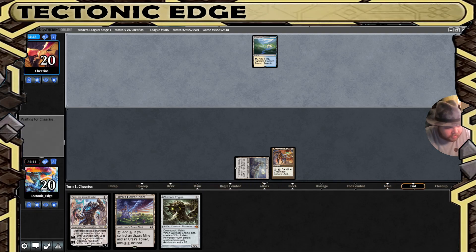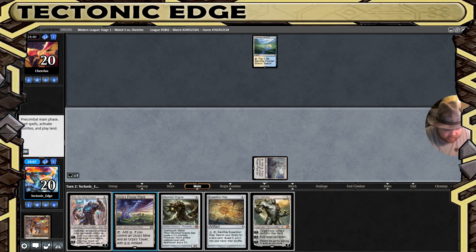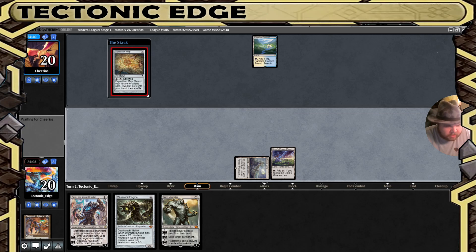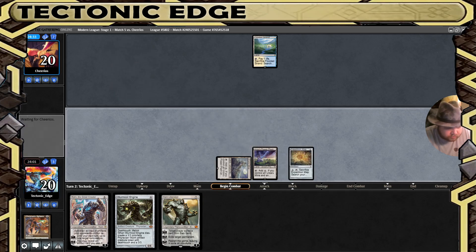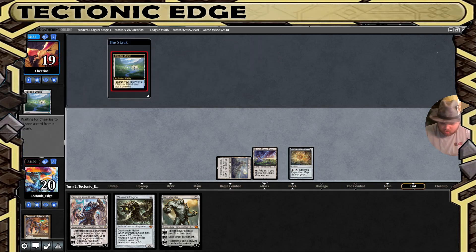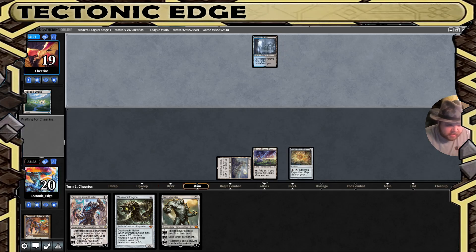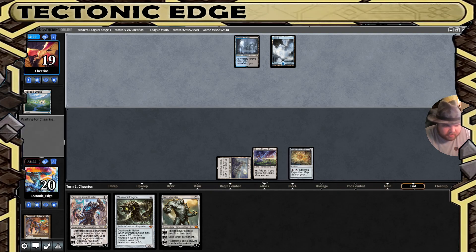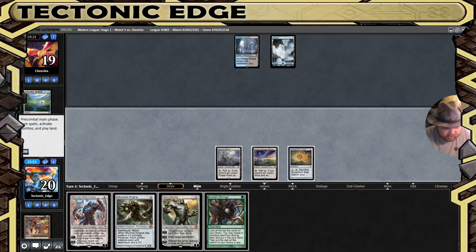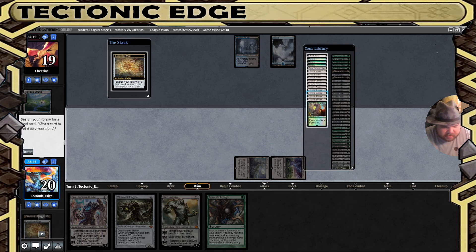We're up against a control deck — good to know. There's an Expedition Map. Crack for green, no luck, but we do get the Expedition Map out for a slow Tron. Likely Esper Control — definitely Esper Control. That's become the dominant version of Control with the new added cards. They're holding up Counterspell. We do have to crack. We will grab a Tower.